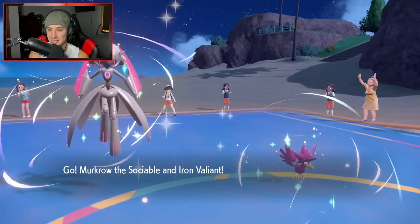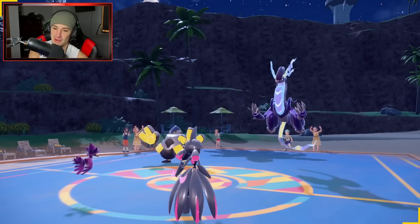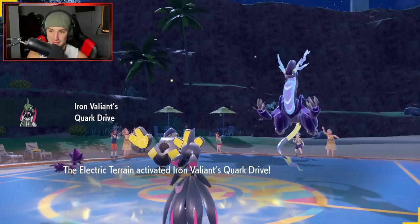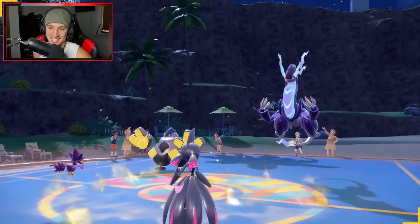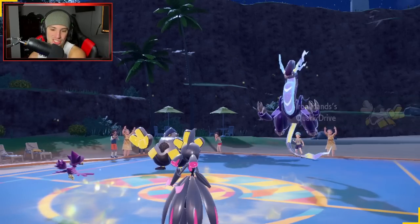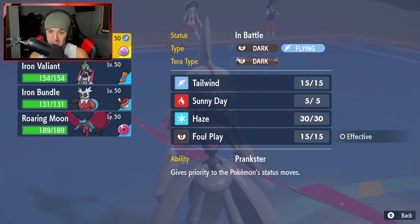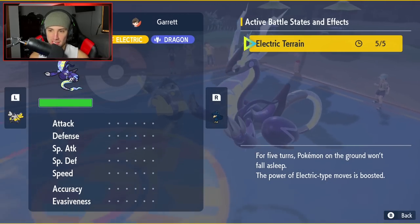He ends up going into Miraidon and Iron Hands here, and this thing is just going to quirk drive boost everything. This is why Miraidon is illegal — it's ridiculous. Iron Hands is gonna get a boost here. I might switch out from here. Let me check Miraidon's stats and typing.